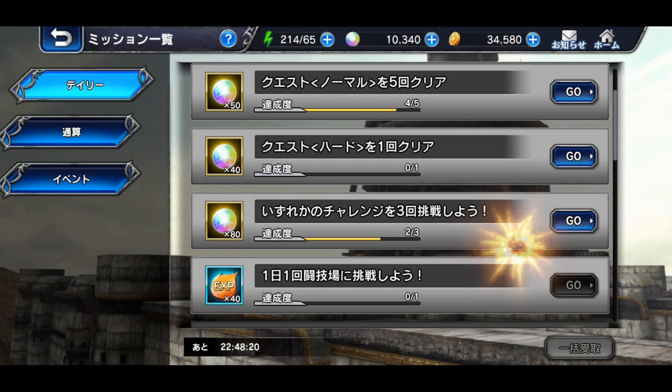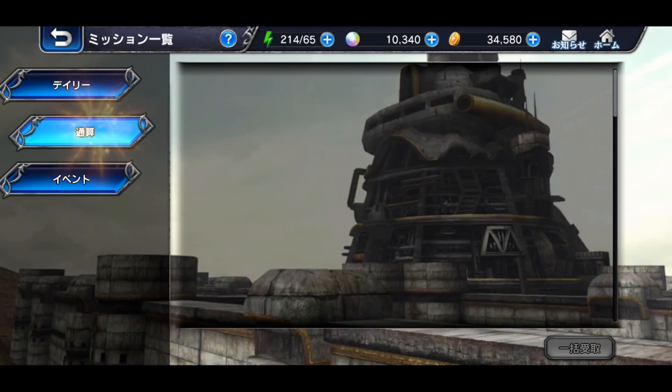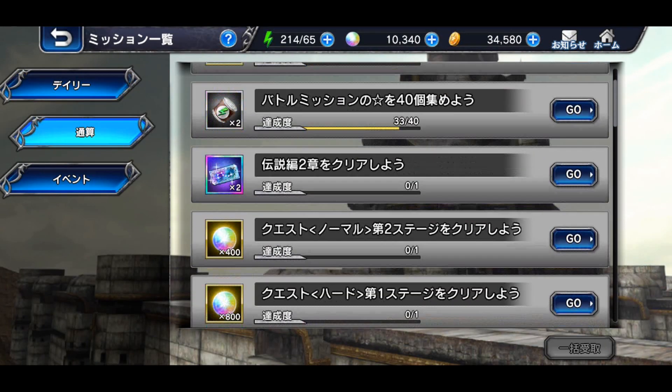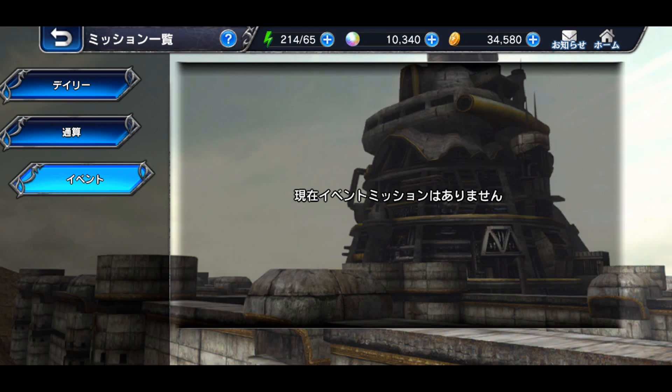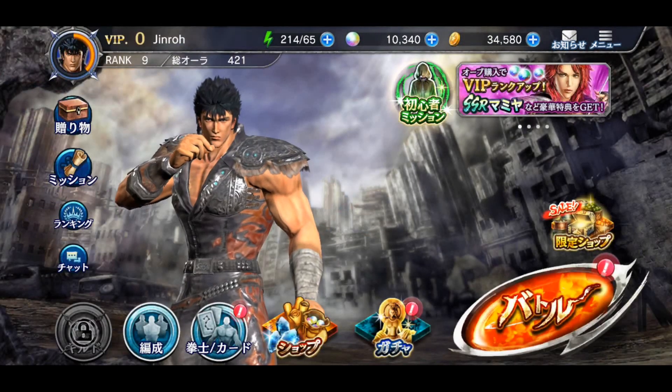The first tab I'm hitting on is a gift — this is the mission tab. The one you're looking at right now is the daily missions. Obviously you can get a lot of orbs, equivalent to Dragonstones, from this. This is the cumulative missions based on ranks or whatever, and the last one was events, where currently there's not anything.